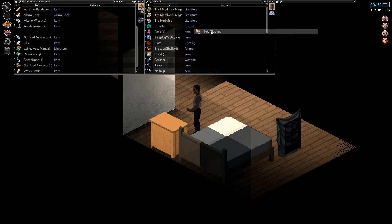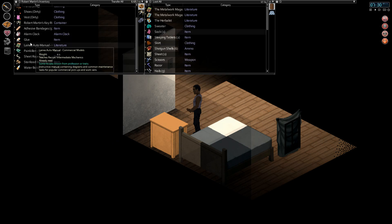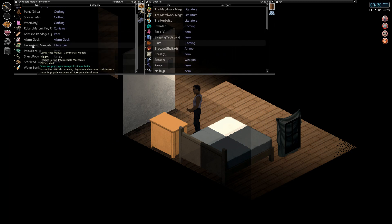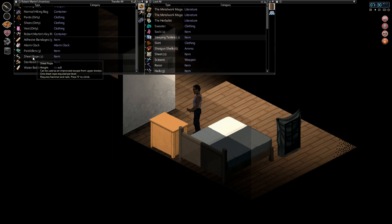Beta blockers, you go there. Antidepressants, you go there. Glue, you go there. Auto manual, definitely there. Painkillers we'll keep. Sheet ropes - I made two sheet ropes because that was really the only thing I could craft. I've got a few ideas, I've been watching some videos and sheet ropes seem to be a really cool thing to have.